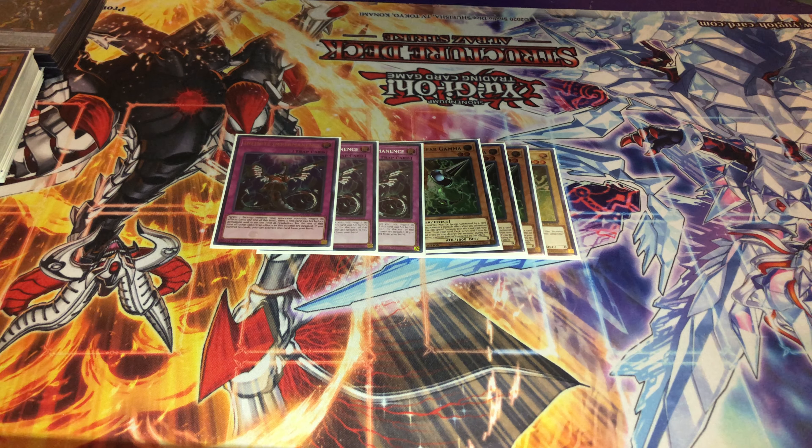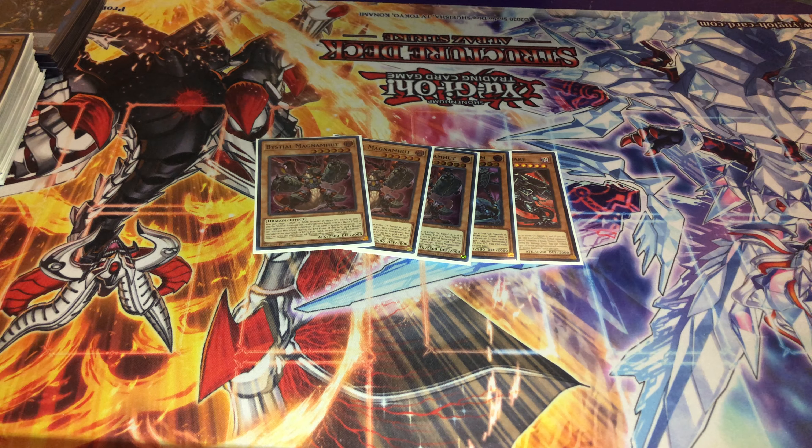For the last hand trap in the side, I played the Bystial monsters. Bystials are insane — against a Branded player I drew Magnum and Baldrake, summoned both, returned one to hand with Big Welcome and used it again, and it was just over. These cards are super insane and I don't see a reason to cut them from your side deck going forward unless there are no Light and Dark decks — which I doubt since Branded will still be solid.